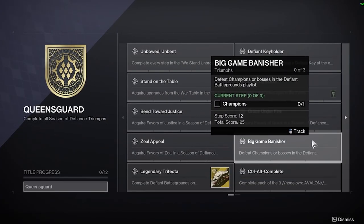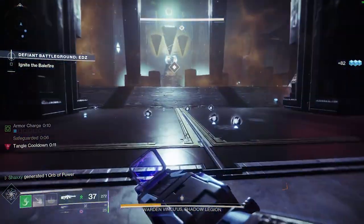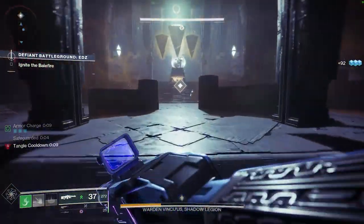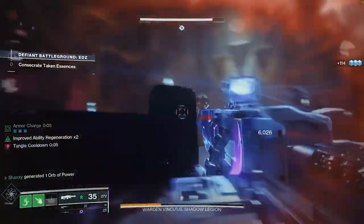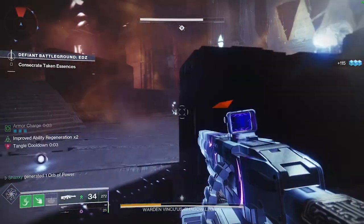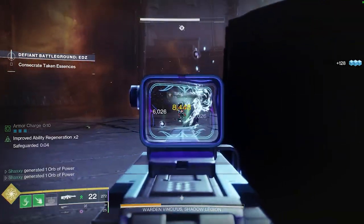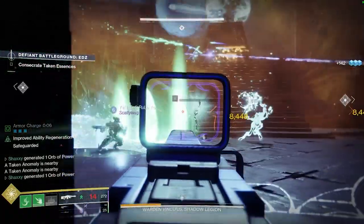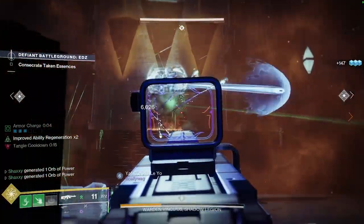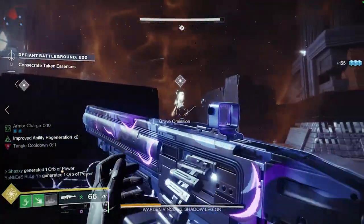Up next is Big Game Banisher. This one is to defeat champions or bosses in the Defiant Battlegrounds playlist. The first step is just one champion or boss, and this is one of the easier challenges you have to do this season. Up next is Legendary Trifecta. This triumph is to complete the Defiant Battlegrounds on Legend difficulty in all three of the new areas: the EDZ pyramid, the Cosmodrome pyramid, and the Orbital Prison pyramid.